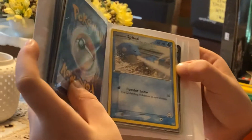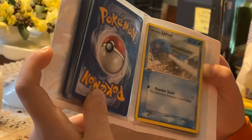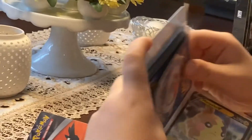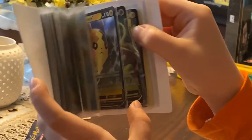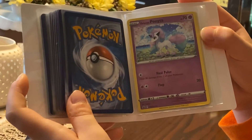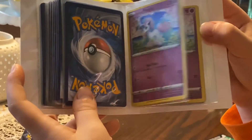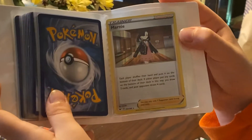Team Aqua Superior — I think this is the Trainers one. Morpeko V, Celebi V, Tapu Koko V, Marnie holo, Galarian Ponyta times three, and another Marnie holo.